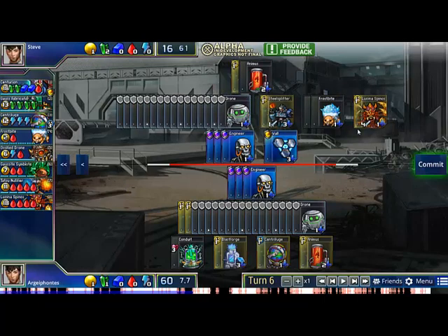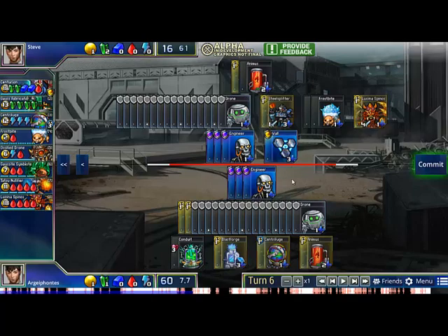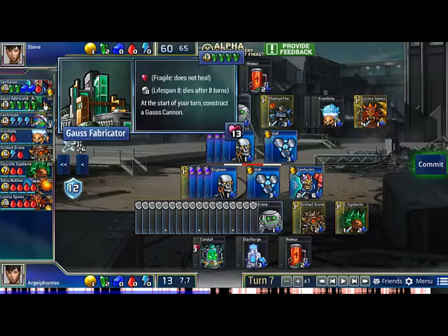My opponent does indeed go for Lucina, and he gets a Wall because he doesn't have a Blastforge, so he always has something to defend — and of course a SteelSplitter. He actually opts to go for a second Animus, because he wants to go for something like Tatsu Nullifier into Frostbites, which is a very aggressive and scary line of play that pressures your opponent quite a bit with the freeze. On my turn I go Centurion, Wall, Ossified as planned, and with two red left I got a Gauss Symbiote. This means with the Conduit, I have the option of going for Gauss Fab next turn if I want to.